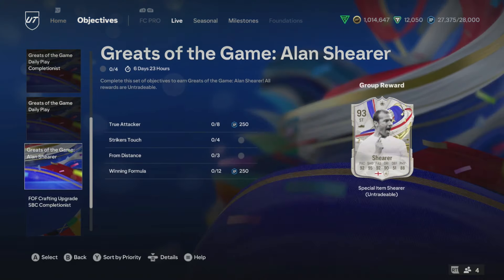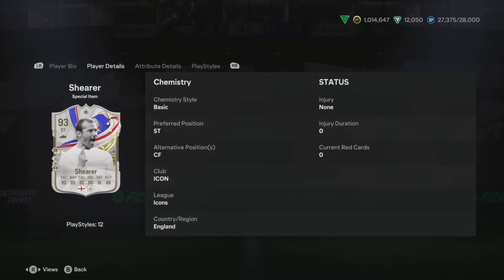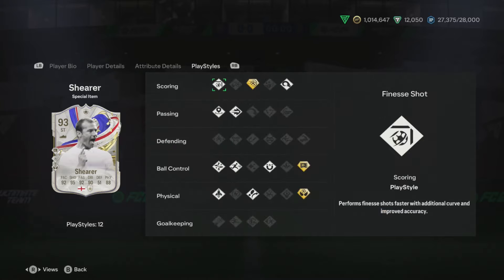If England score two goals he gets a plus one to be 94-rated, and if they score four goals he'll be 94-rated and get an extra play style. Looks like a really nice card to use. Let me know if you need any help in the comment section down below.